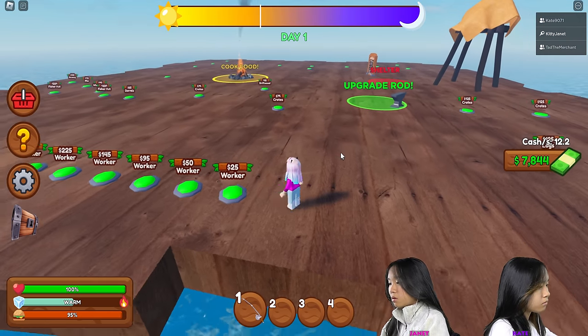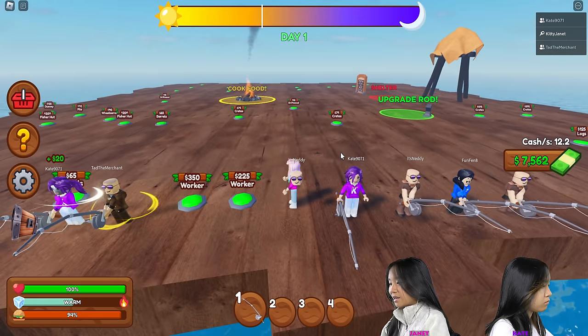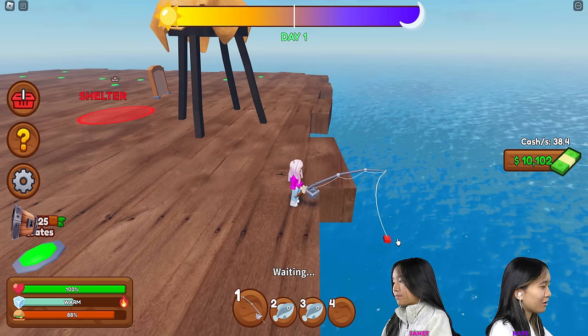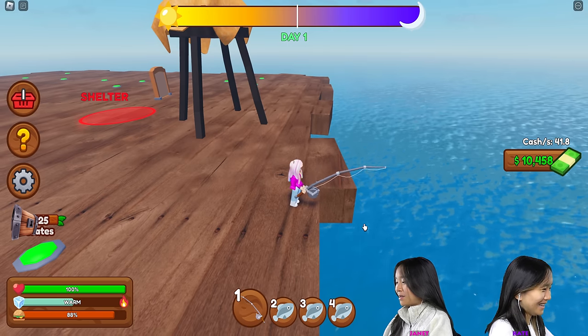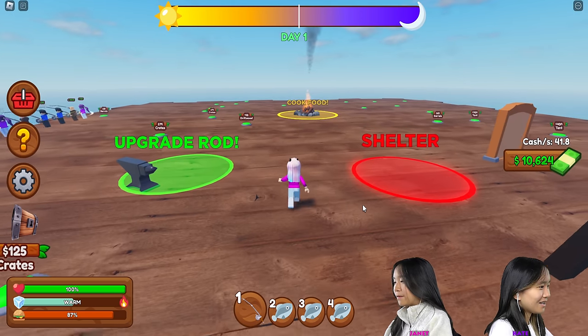I'm just gonna buy all of them — worker, worker, worker, worker, worker, worker, worker, and workers. Here are my workers. They're getting money from me by fishing. I'm gonna cook my fish. What's your cash per second? I have 4.4. 4.4, that's pretty good. Just finish fishing. I'm gonna cook my fish too.